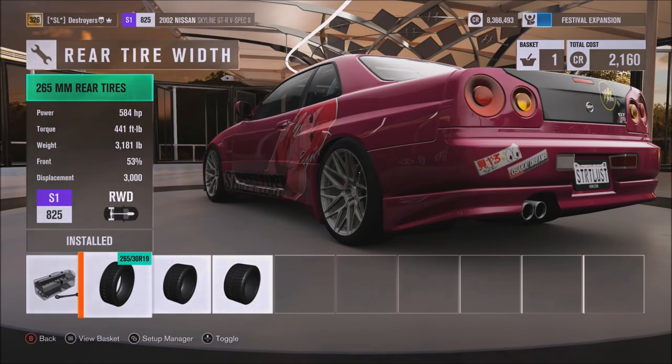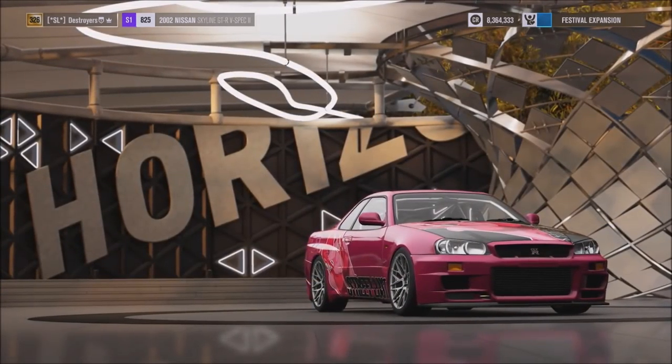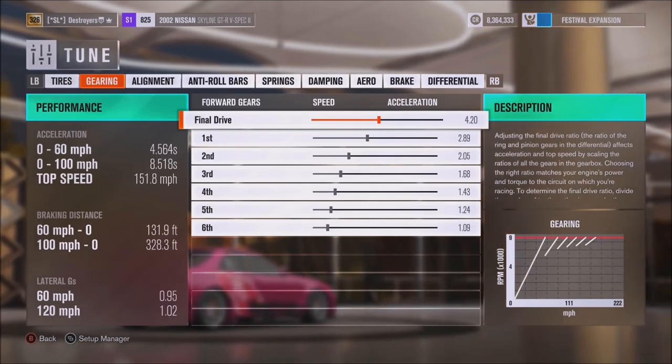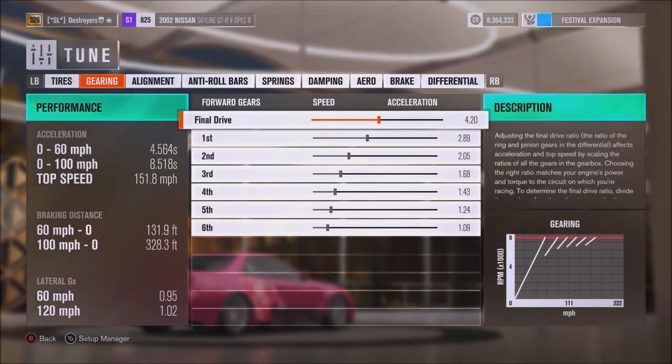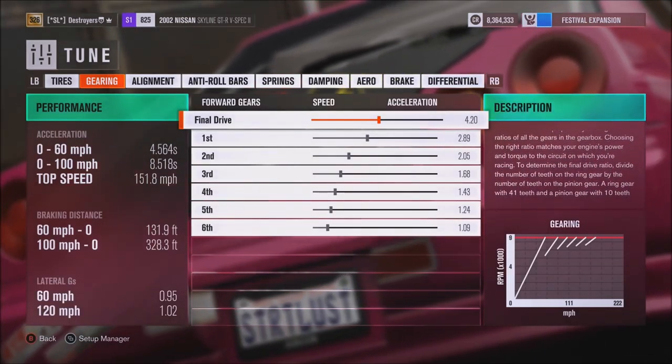I'm going to show you guys the tune after I buy this flywheel. Tuning — 27 PSI, there's the gearing. If you want to pause it there, it might be adjusted, may not be. Go ahead and pause it there if you want to take a look at it.